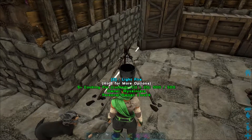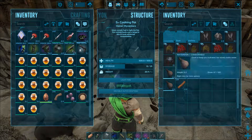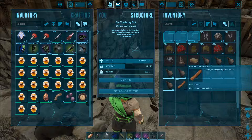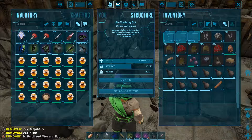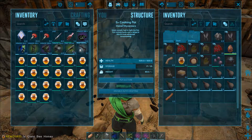Hello everyone, this is Nexus from Vaiverniax, and in this video we will be taking a closer look at the extraordinary kibble. Just like all the other kibbles, this one is used for efficient creature taming, and for the majority of creatures it's the better way than any other type of food.